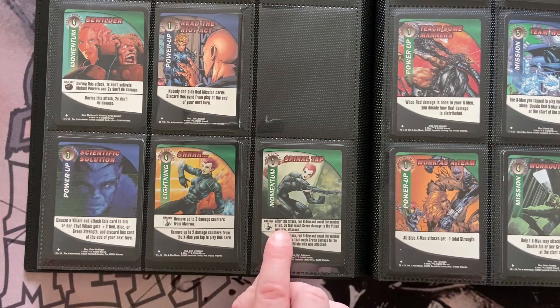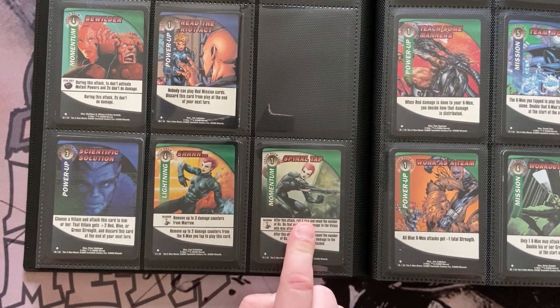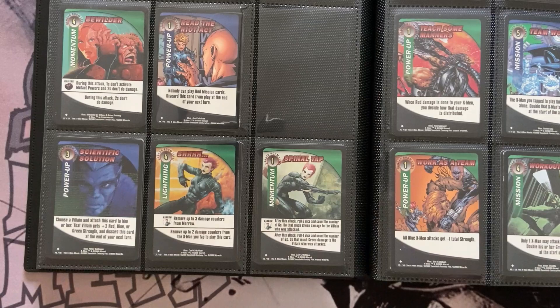We didn't get Marrow from the booster box, which is a real shame — remove three damage counters from Marrow, then after the attack roll six dice and count the number of sixes and do that much green damage to the villain who was attacked, all for a one-momentum cost. That basically turns threes, fours, fives, and sixes all into damage plus you get your mutant ability on top. So it's a real shame we didn't get Marrow.